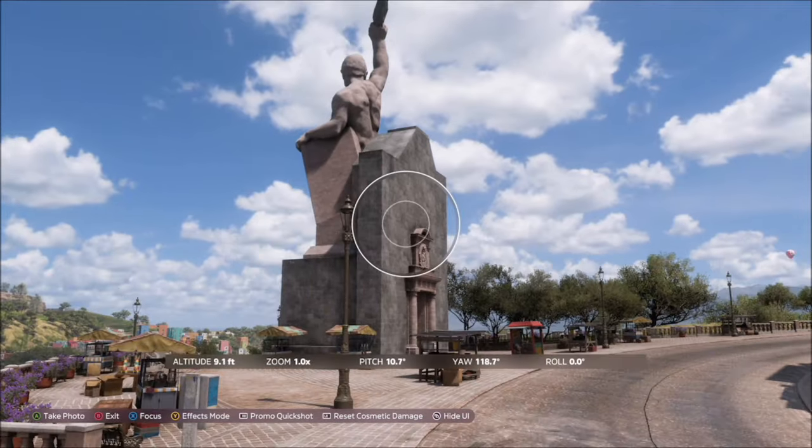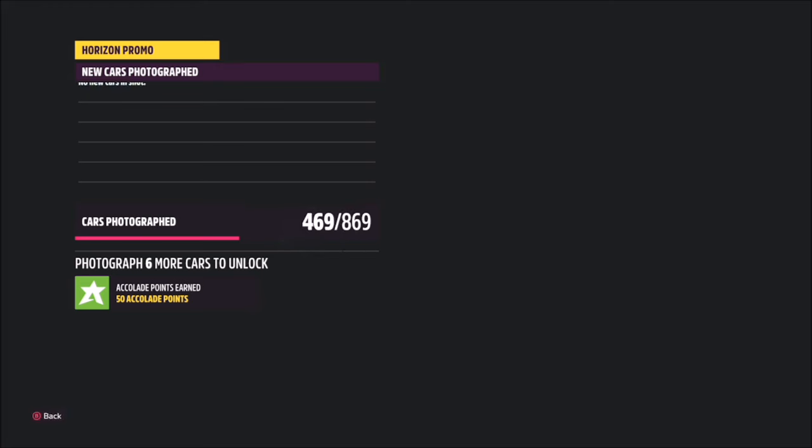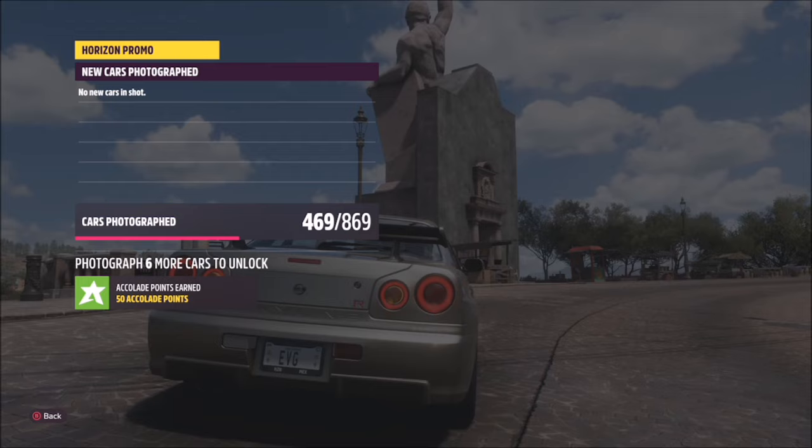So whichever Skyline you've picked out, take a photo of it in front of the statue and it will pop up with two tick boxes — one saying you've taken a photo of any Nissan Skyline, and the other saying you've taken it at the El Pipila statue.